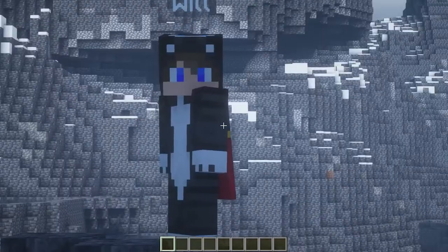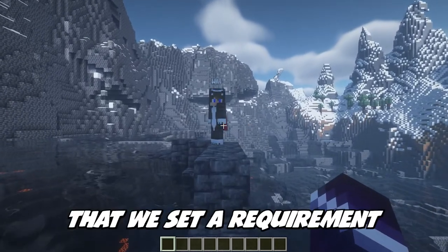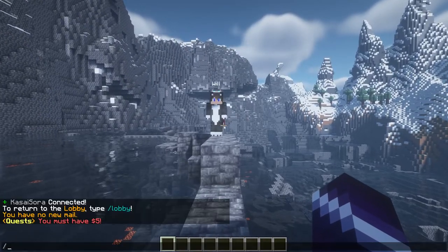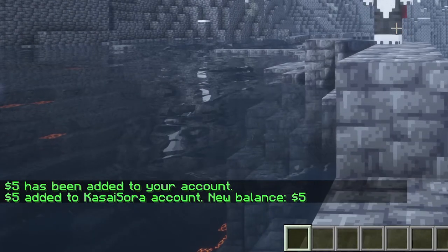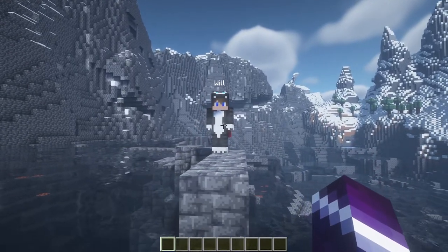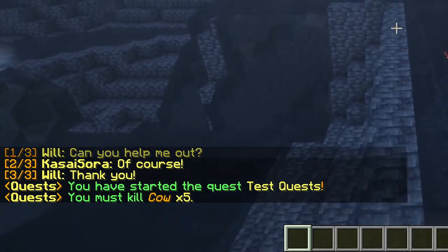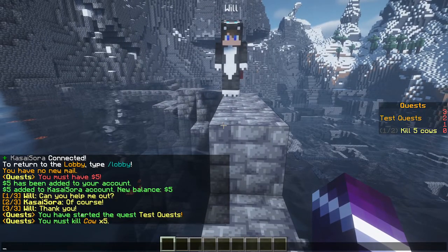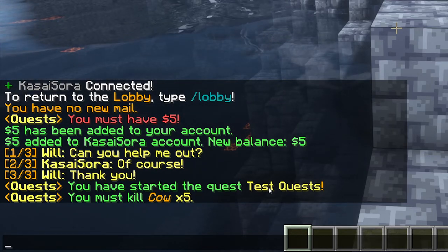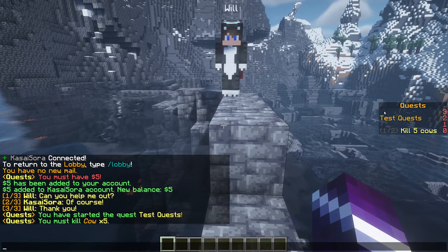After creating the quest and Will, we can now right click Will. We get a message: 'You don't have enough money — you must have $5.' That's because we set a money requirement. To fix this, type /eco give Kassasora 5. $5 added, new balance is $5. Now you can see particles above Will's head, meaning we can accept the quest. Right click: the dialogue plays — 'Can you help me out? Of course. Thank you.' We've started the quest 'Test Quest.' The next line shows what you need to do: kill cow ×5. On the right of the screen you see the scoreboard with the quest name and task description.